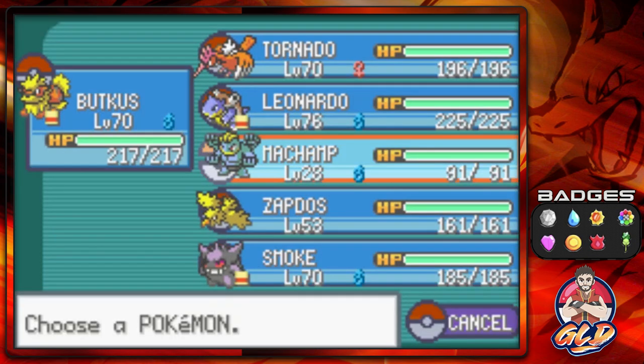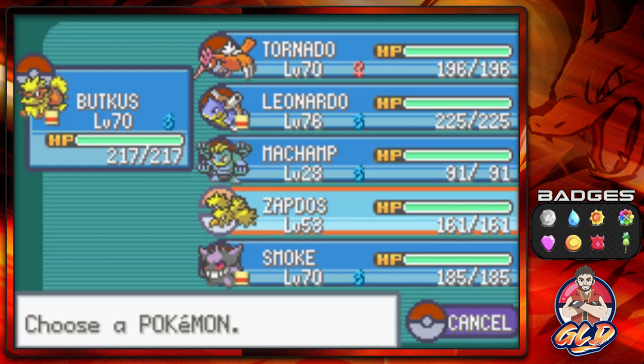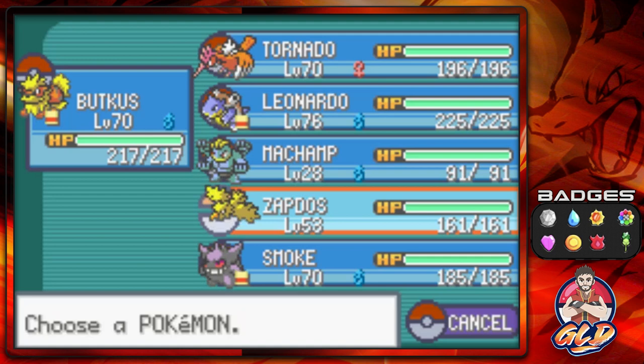I've got Zapdos and Machamp right here. Machamp is going to break boulders, and Zapdos will be my backup to paralyze this Pokémon if things get into trouble.